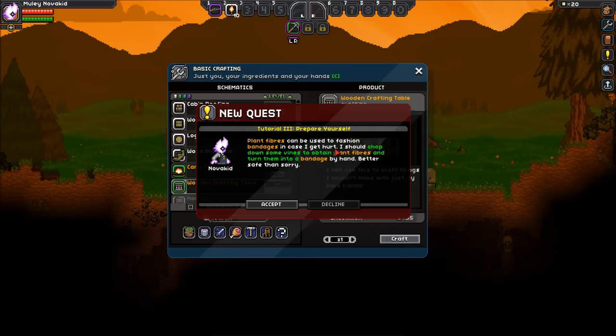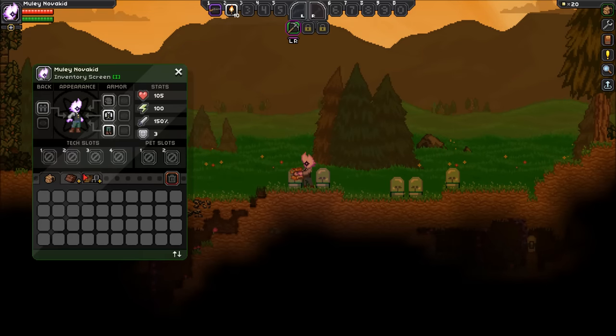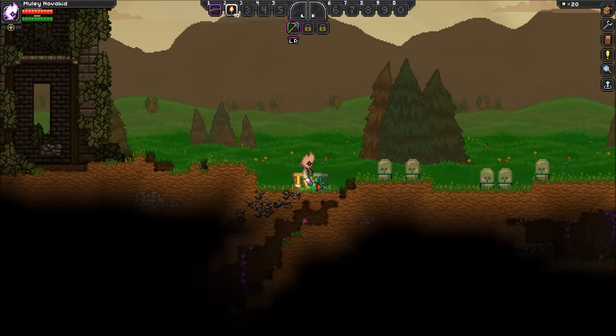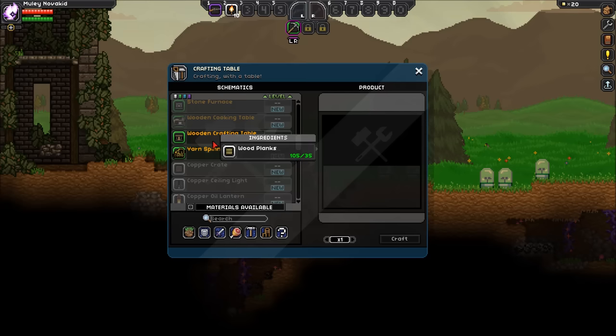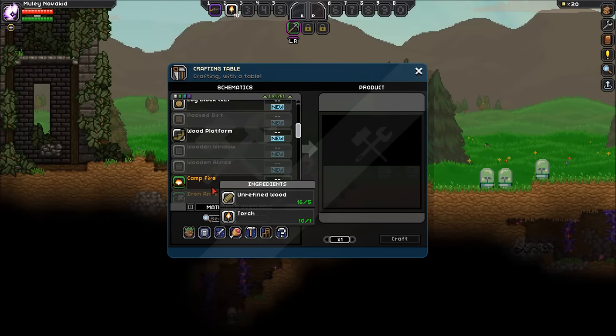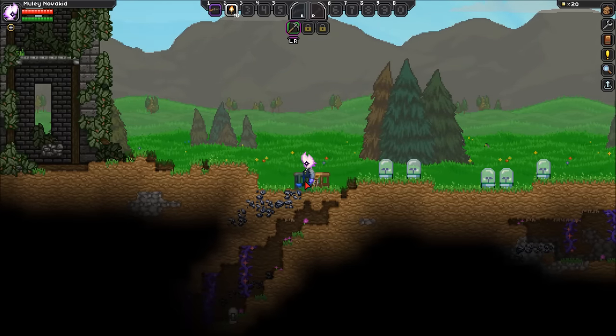Plant fibers can be used to fashion bandages in case I get hurt. I should chop down some vines to obtain plant fibers and turn them into a bandage by hand — better safe than sorry. We have a crafting table, my friends, right here. Press E on that to bring up the menu. I will need more torches, but I need coal — which is actually very convenient, there's some right here.